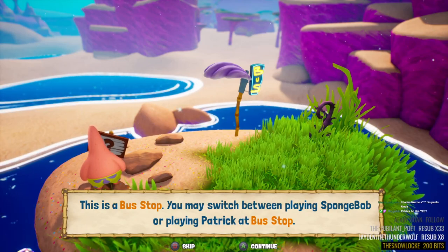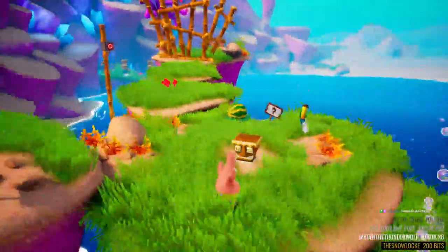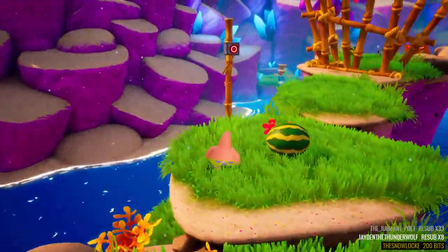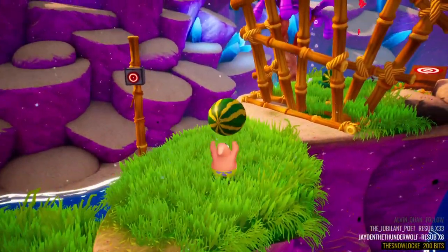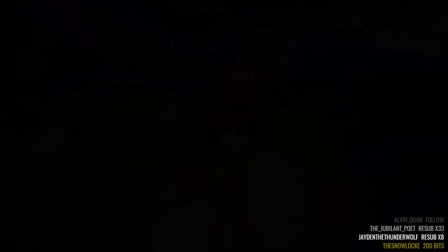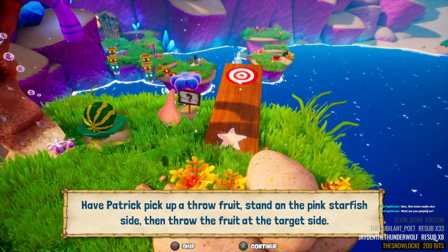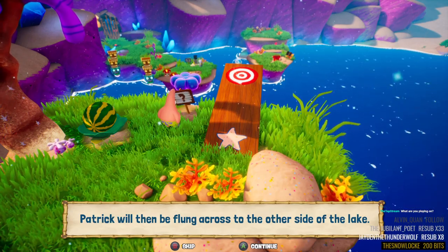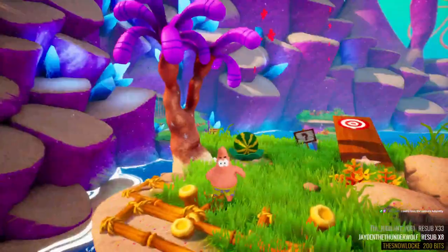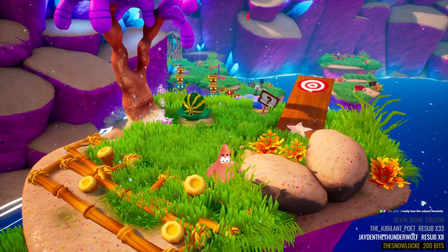This is a bus stop — you may switch between playing SpongeBob or Patrick at a bus stop. Let's keep playing as Patrick because we just started playing as him, and we also need him to throw that fruit onto the button. It's light puzzle solving — yay! I see what's gonna happen here. This is a special Patrick teeter-totter that only Patrick can use. Have Patrick pick up a throw fruit, stand on the pink starfish side, and throw the fruit at the target side — Patrick will then be flung across the other side. It does look really nice — the oversaturation that the game got flak for isn't bad at all, it blends in very nicely. I'm playing it on PC at 1080p.